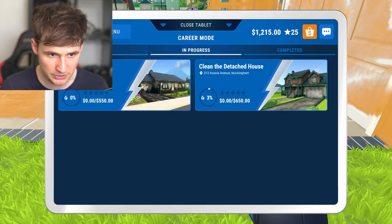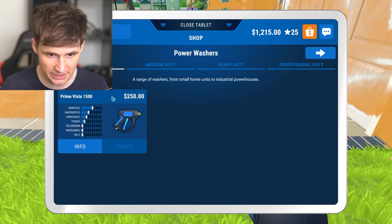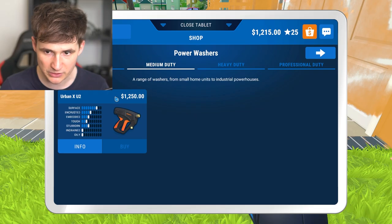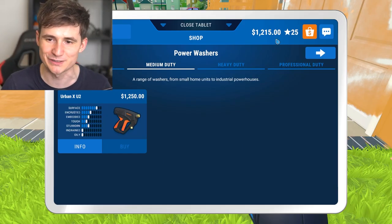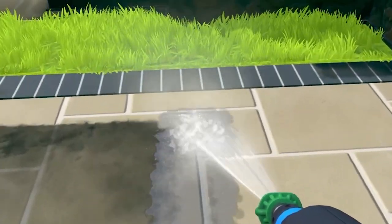I want to get some upgrades. We have so much money, let's head to the shop. Power Washer — we need to get a better power washer. We're going to get the medium duty one. Oh, never mind. It's $1,250 and we only have $1,215. Well, never mind. I will continue washing.